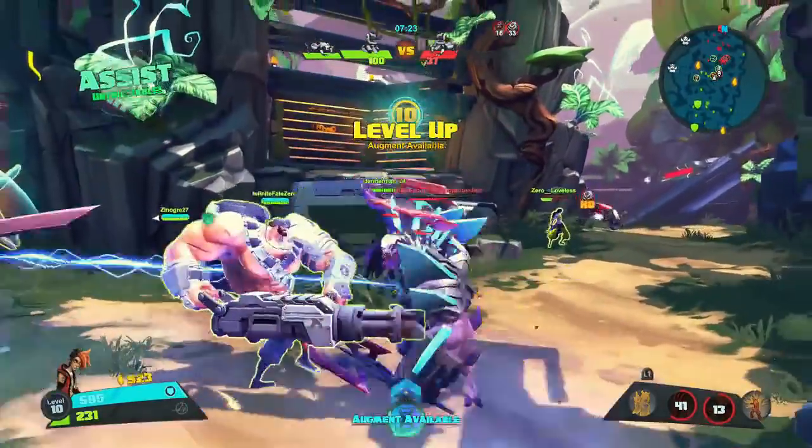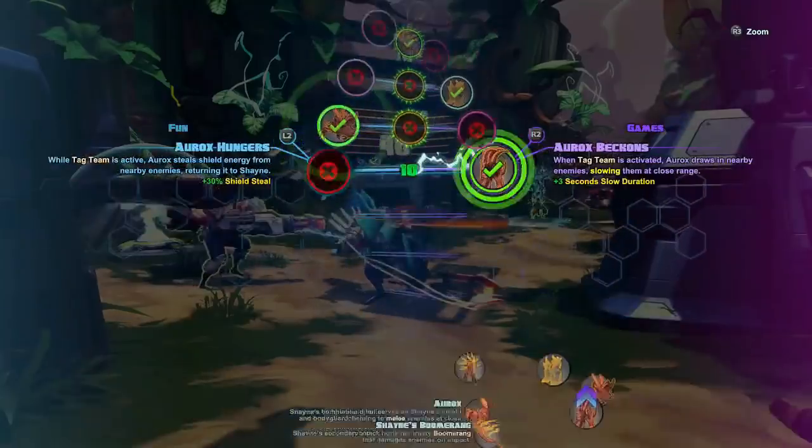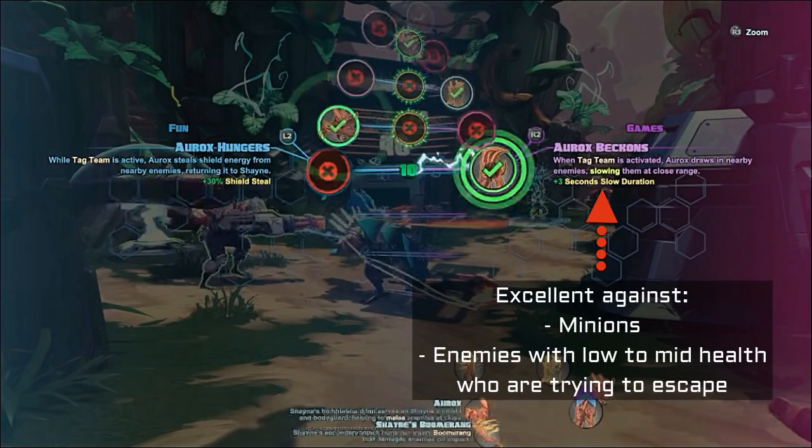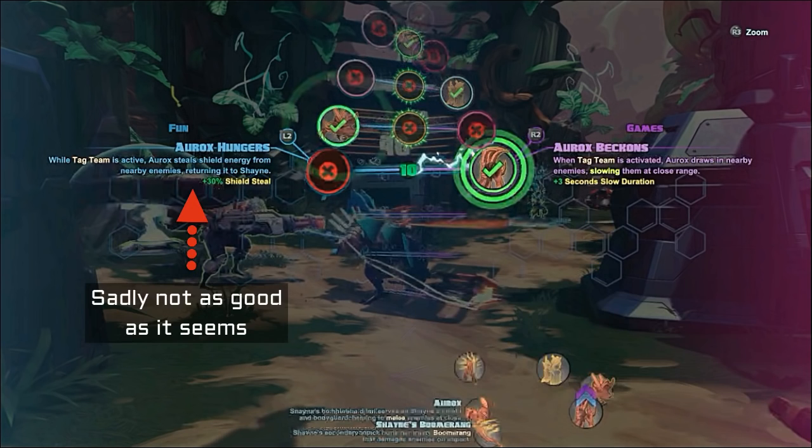And last but definitely not least, level 10. For me, this is another no-brainer option. Without this, enemies can see your ultimate coming from a mile away and just get out of the way. Your ult functions as a zone controller until you get to level 10. Once you're at level 10, your ult drags enemies into it and slows them. The situations where you're using your ult on enemies with shields is so rare — the other option is pretty useless, even in PvE.